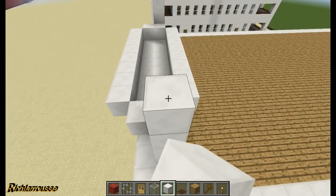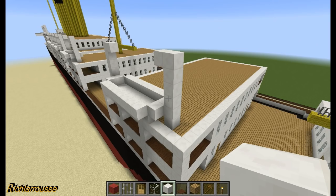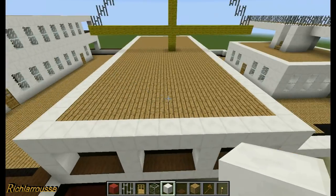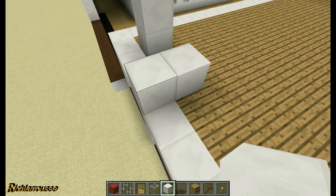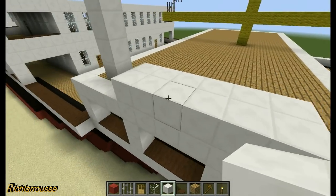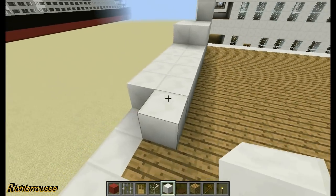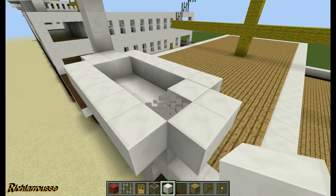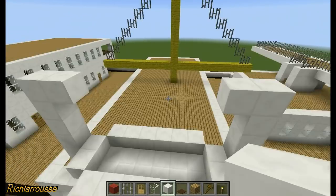Add the last davit and block. The next piece of superstructure is one deck lower but still the same design - six blocks up for the davit, then the lifeboat. Because of the space restrictions, I've decided to shorten this boat. So instead of being ten long, it's eight long - more of a dinghy than a boat, but there you go. And then the last davit.